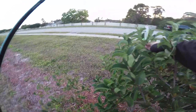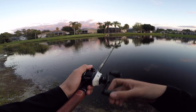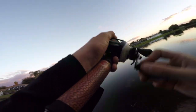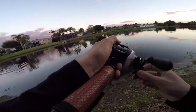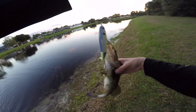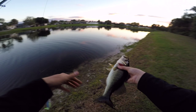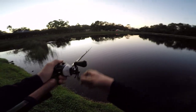Got my plopper stuck in a bush — here he comes, here he comes! Got him! I saw him waking up on it too. I don't know how big he is — I think I'm side-hooked. He's a dink, but he acted like he was so much bigger. I saw a wake on it and said 'here he comes,' and there he was. How'd he fight so hard for how big he is? It's crazy.